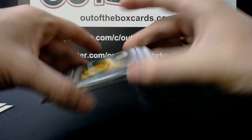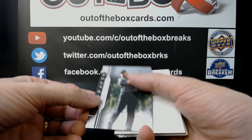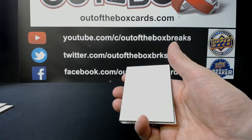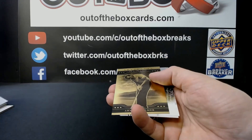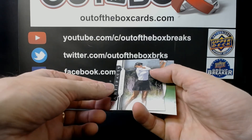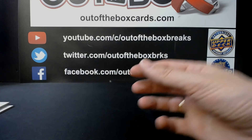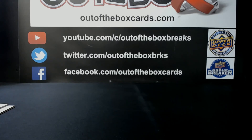Our final pack is for Jason, pack number seven. We have Francesco Molinari, a nice Arnold Palmer relic, Natalie Gulbis, and Michael Thompson. There you go Jason — very cool. That ball marker card is pretty awesome. That was our pack random of the new 2021 Artifacts Golf break 9044. Hope you enjoyed everyone — thanks very much!